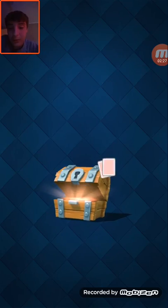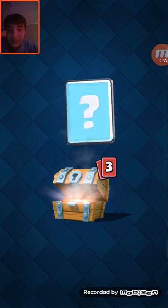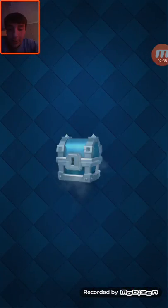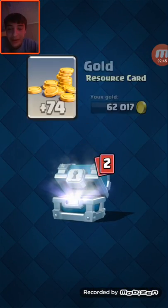Alright, here we go. We'll start with a free chest as always — Gold Wizard, Goblins. Alright, second free chest: Gems and Zap. Let's get our Silver Chest here. I've only ever got like three epics out of these; I don't think I'll ever get a legendary.